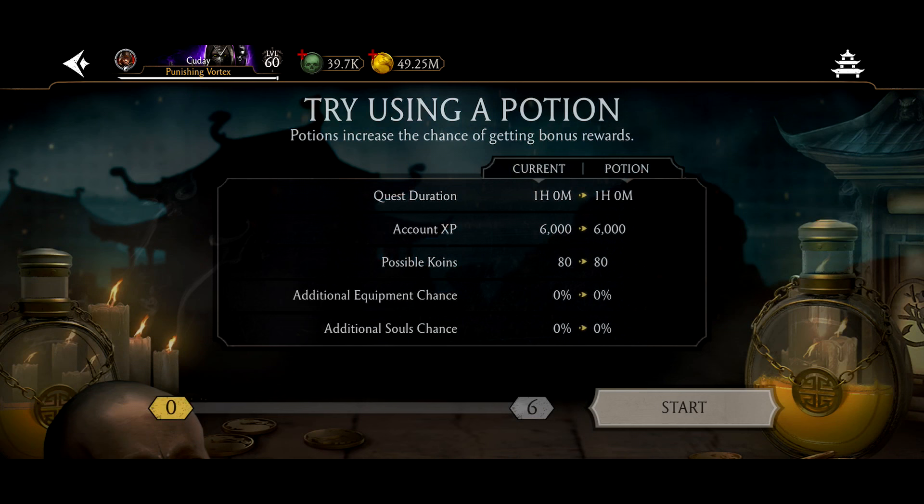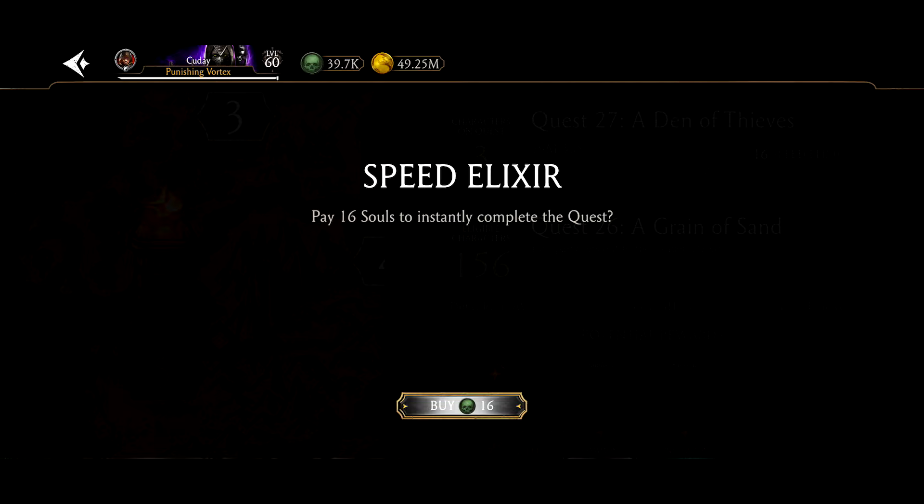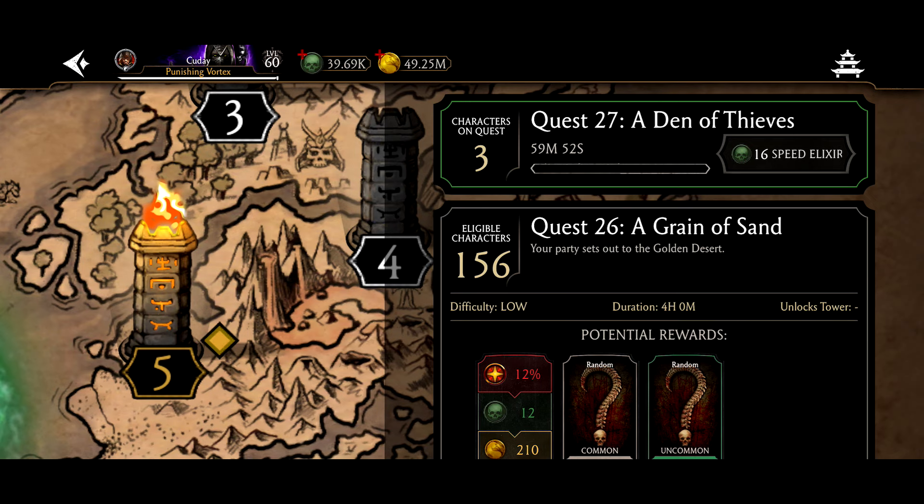If you click start, it's so easy for beginners now because there is a repeat quest feature. Once your quest is completed, you'll see in the bottom left-hand corner you can just click a simple button, and there you go — everything you had set up is right in there. One click of a button and you're done.